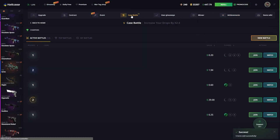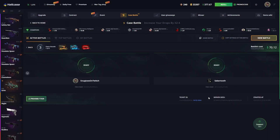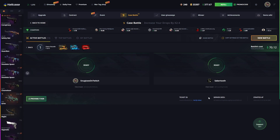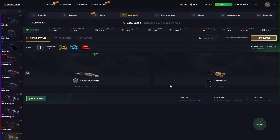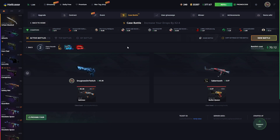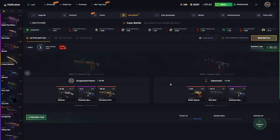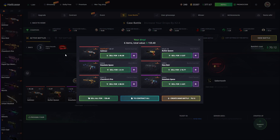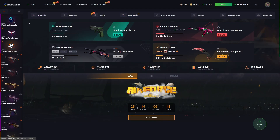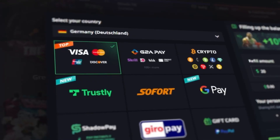Case battles — let's take a look. There's a $70 battle going on — hell yeah, I'm down for that! We're going up against Mr. Sabertooth in a $70 battle. Starting off with a Killjoy — that's better for me. Battle Scarred — we take that. Stat check — last one, Premium Case. Nice, beautiful! That's kind of what we needed.